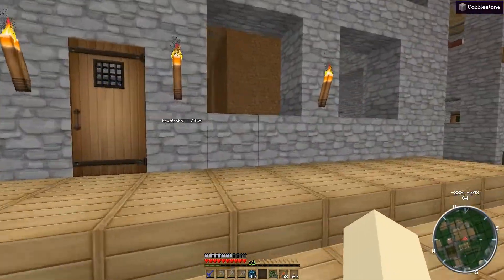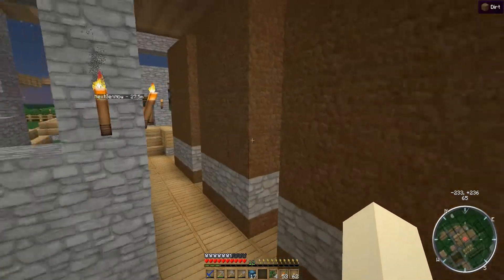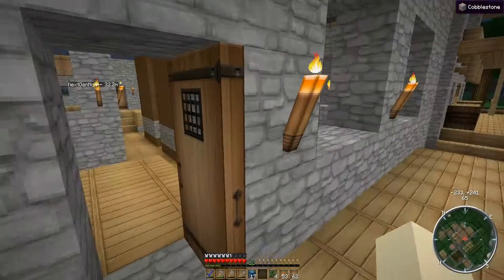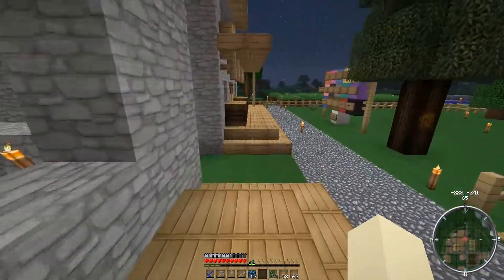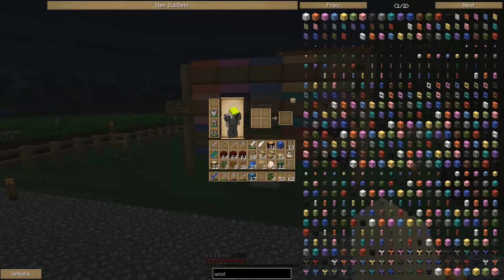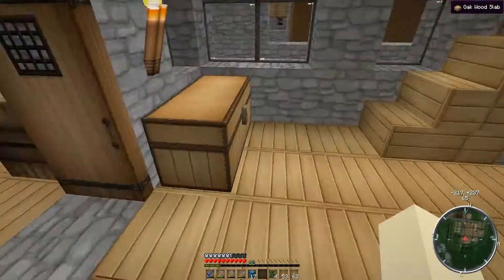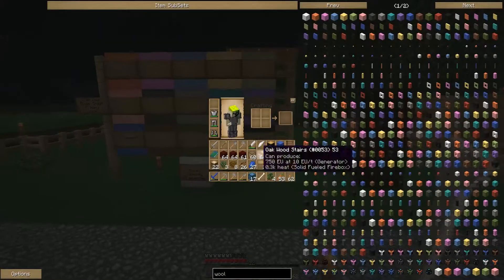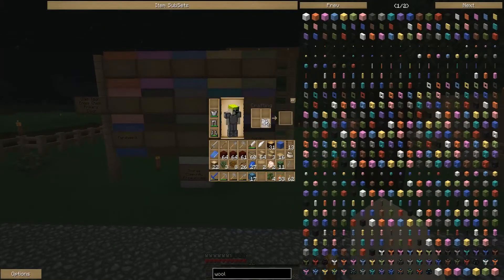I put up a board — I need to turn it white first — for ender storage colors. We now have a board for designating ender chest and ender storage colors.